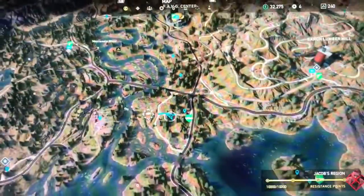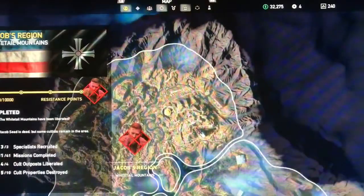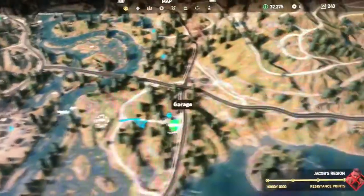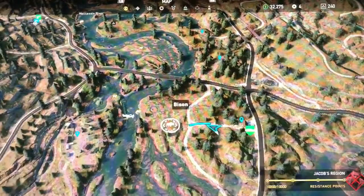So all you have to do is go to the map here. I'm gonna show you where exactly I'm at. I'm basically in Jacob's region right now, a little bit south of his region, south of the burger place, and it's near Old Sun Outfitters and a garage.